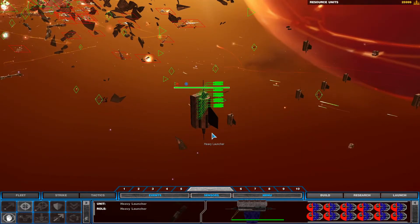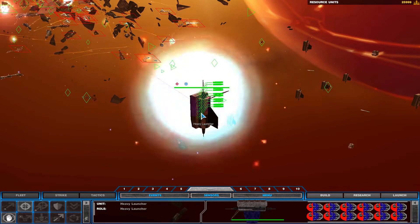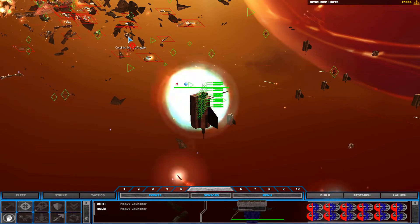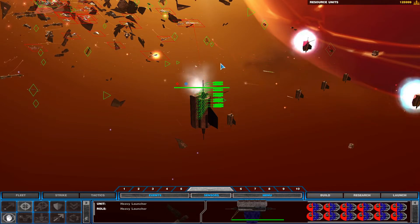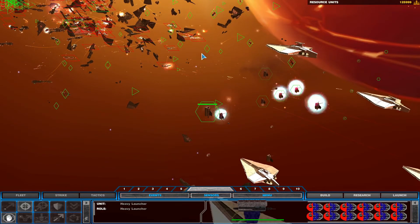What's our damage? We've got enemy contact. Ship under attack. Enemy contact, let's do this. Enemy contact, let's do this. Enemy contact, let's do this.